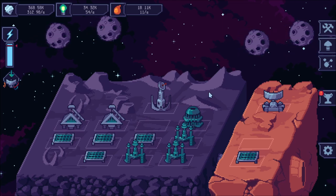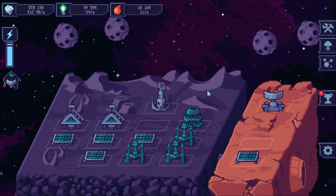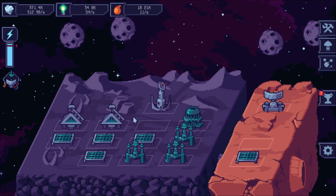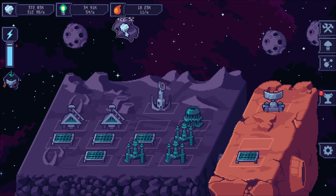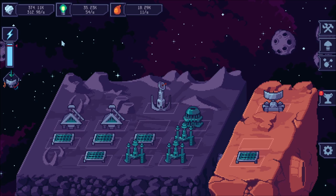Lazy Galaxy 2 is obviously the sequel to Lazy Galaxy, and it's got the same premise. It's an idle game where you're going to be constructing buildings and clicking on asteroids — you don't have to, but it's a good way to get some resources. And you're going to be spending these resources upgrading buildings and unlocking more stuff.